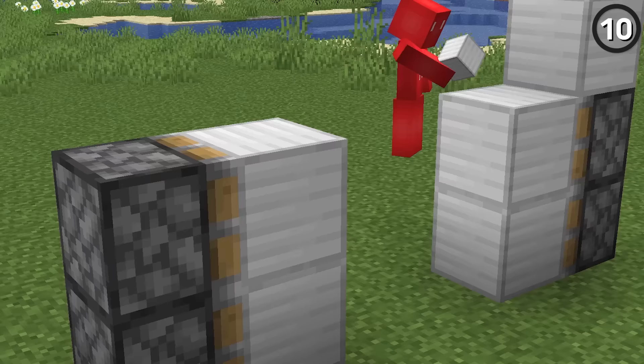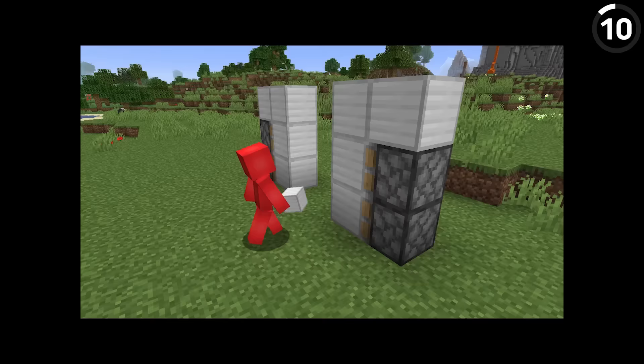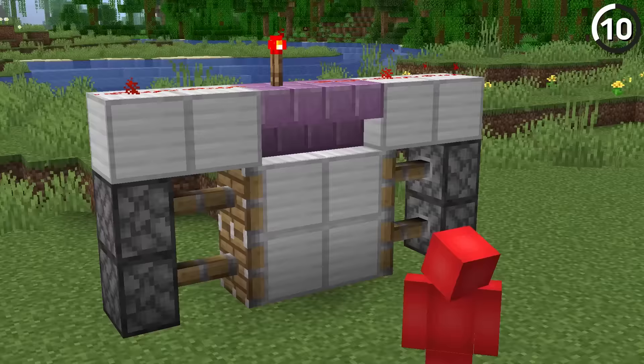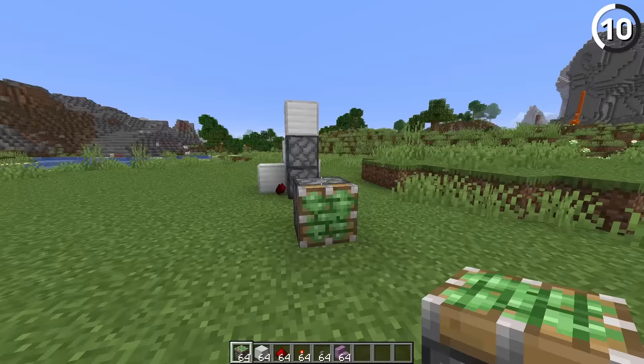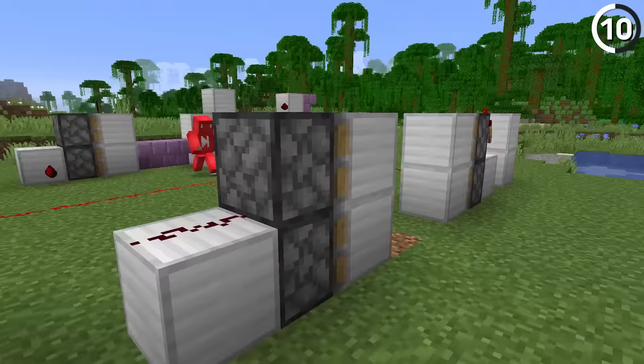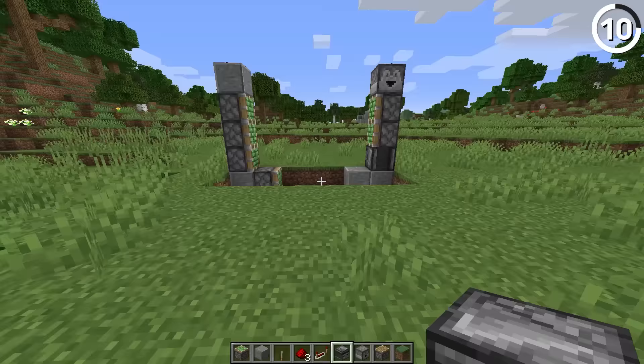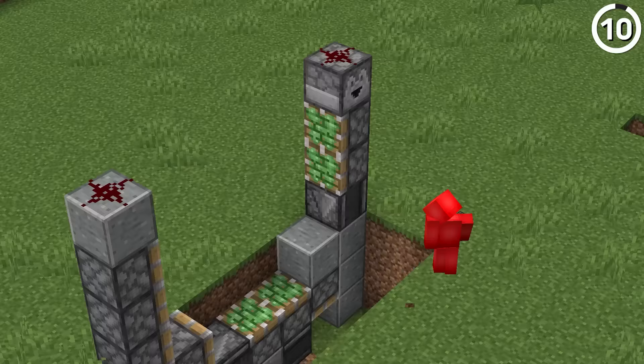Now that everything has gravity, if you try to build a piston door in the usual way, everything's going to fall apart — as you'll see from this basic two-by-two door example. Even if you understand the redstone, it's not going to make the cut. The only workaround to get this working is that you must have the pistons both open and closed simultaneously. Otherwise, you're just left with a bunch of redstone bits falling through the cracks, and that'll be especially true if you try to build a door any larger than this one.